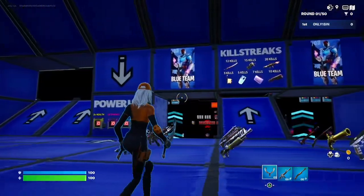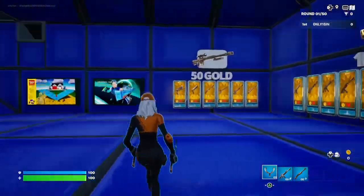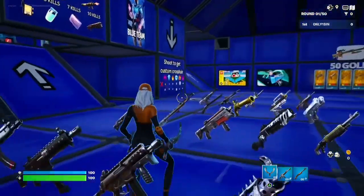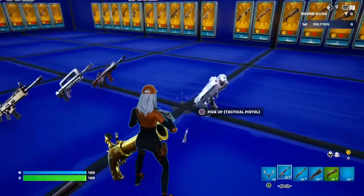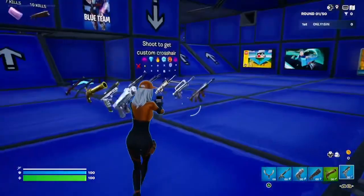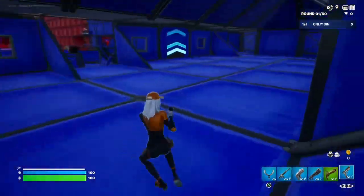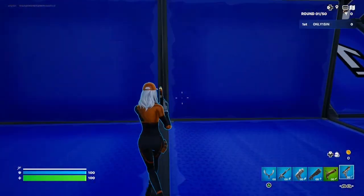Y'all gonna see the room looks like this. You can scope out the home room so you know exactly where I'm going and what I'm doing. You spawn on the blue team, and you'll see some things over there. You don't have to grab the weapons — I'm just grabbing them for no reason. You're gonna see that over there, so come down these steps, and once you get down the ramp, turn to the right — you will not miss it.